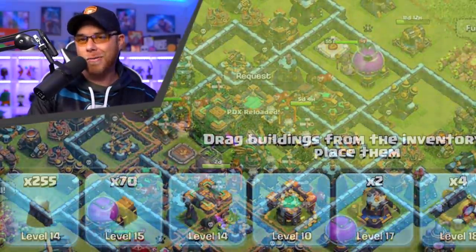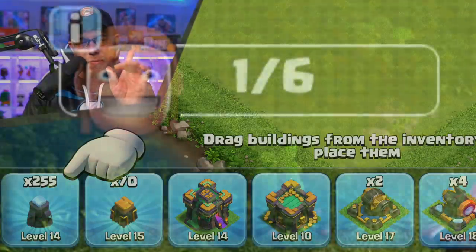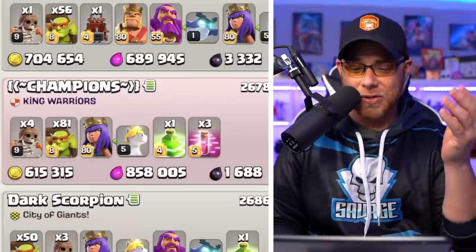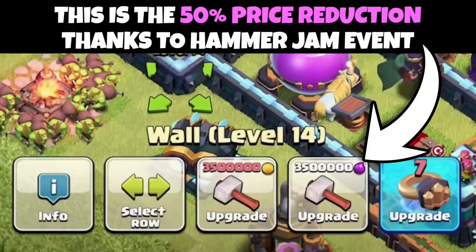Obviously the very first option is going to be upgrading your walls because it only requires one builder, no time, and you have to grind out the resources to do the upgrades. Right now at Town Hall 14 our wall cost is 3.5 million. But I have a bit of a problem going on right now.